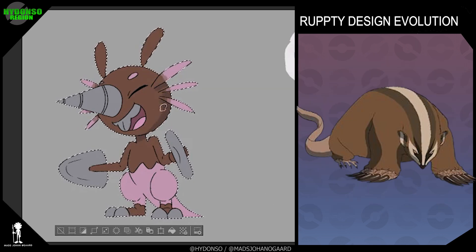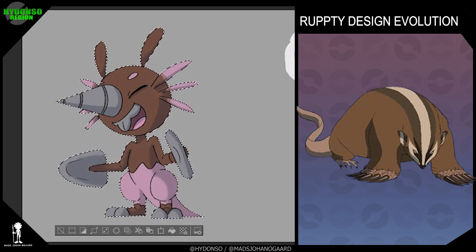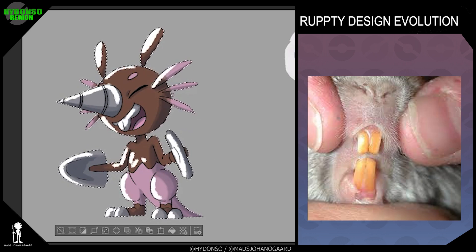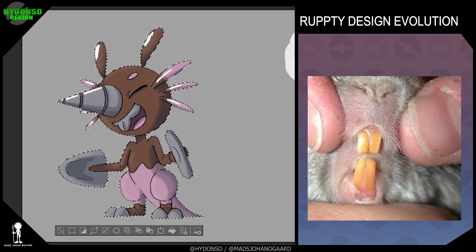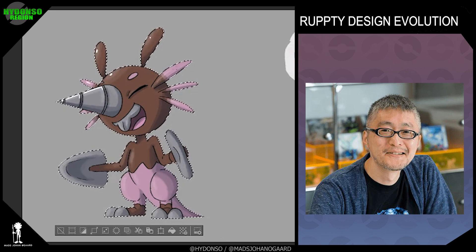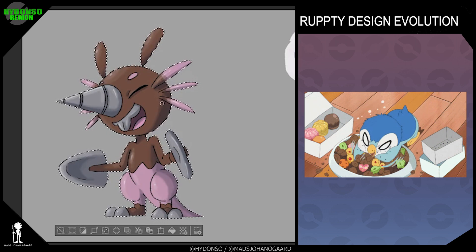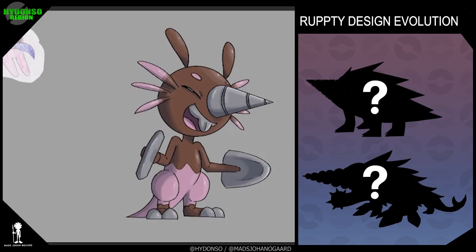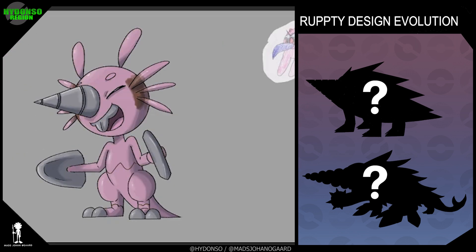I felt that since it already had a drill on its face it would be unnecessary to have drills on its arms as well. It makes more sense for digging to have shuffles to scoop away all the remains from the drilling, since its head is front and center while digging. I imagine it digging much like the badger moles in Avatar: The Last Airbender. I also decided to give it more rodent-like teeth, inspired by an interview with Ken Sugimori where he explained that how Pokemon eat influences their design — and this will be important when it evolves.